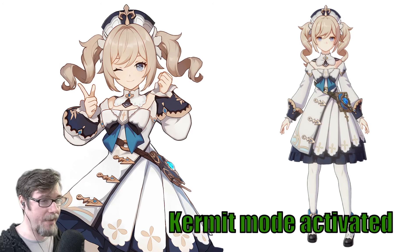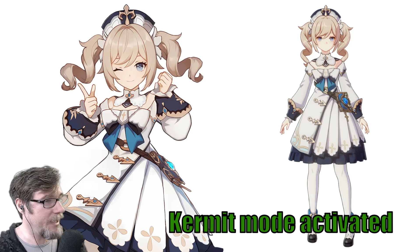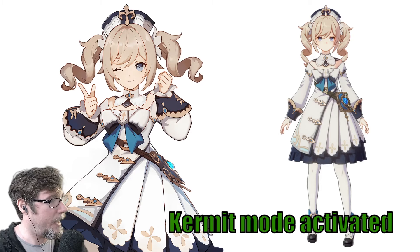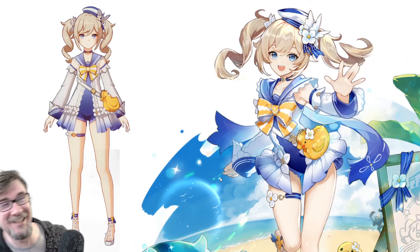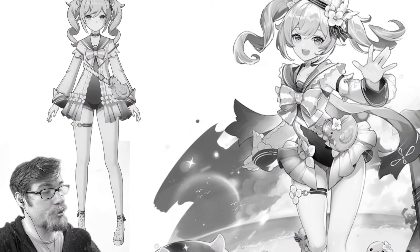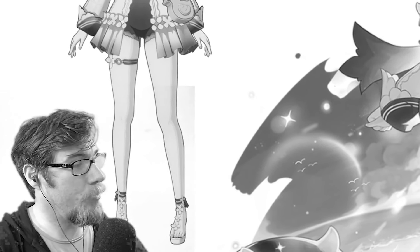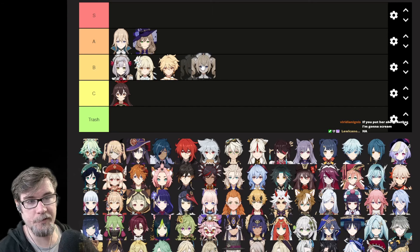Barbara time. We got Barbara here — she's looking okay. I like her colors; the blue really pops, but everything else is kind of like, whatever. She's like an idol in a fantasy world — what's up with that? What about her beach skin? This is God awful. Like a Victorian swimsuit — you think they went swimming in the Victorian days? They didn't even know what water was; they were too busy sipping on wine. I like her base outfit more than this one. She's below Aether.